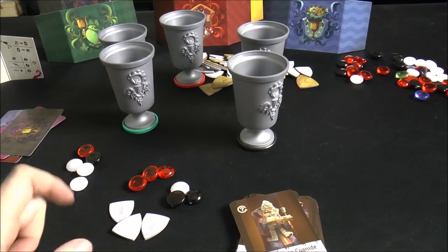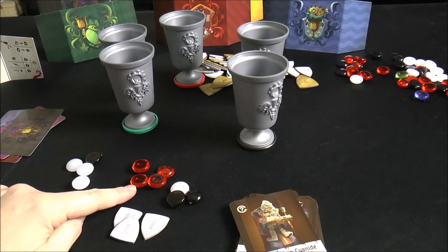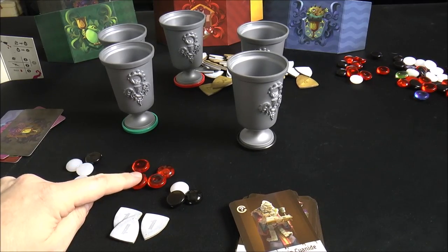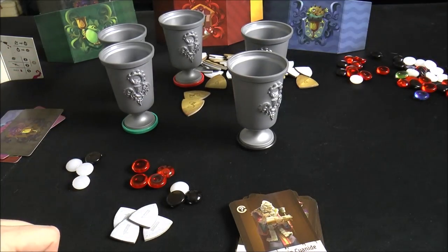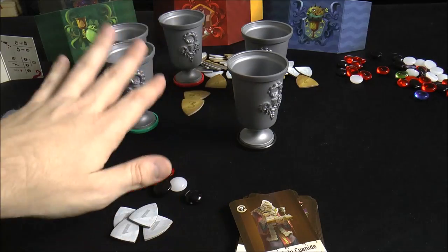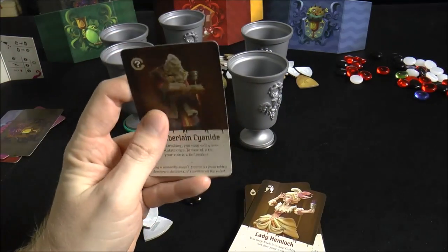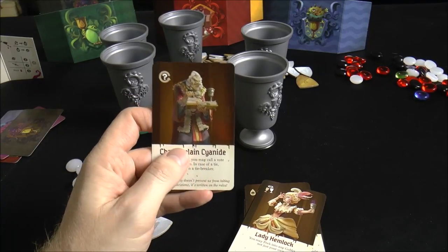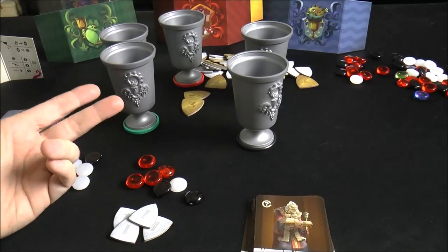If you survive and your target dies, you get a third bonus point. The final way to get a point is if you have the most wine tokens in your cup, earning a fourth point. So the most you can score in a round is four points. Then you reshuffle, deal tokens back to players, and re-randomize. You keep your character card, though there's a variant where dying means drawing a new one. You play three rounds, and whoever has the most points wins.